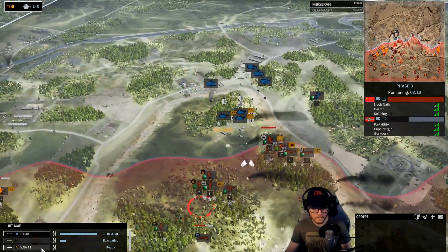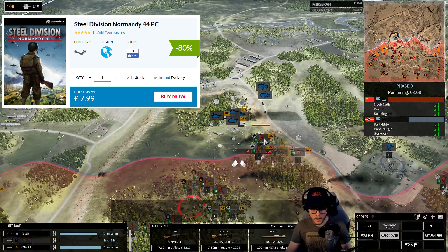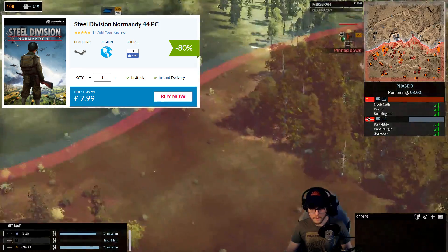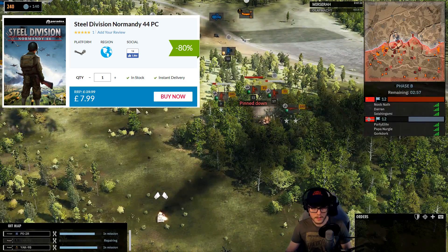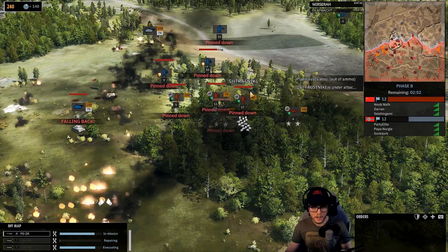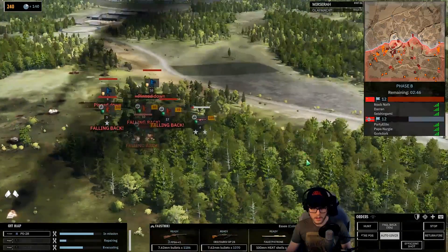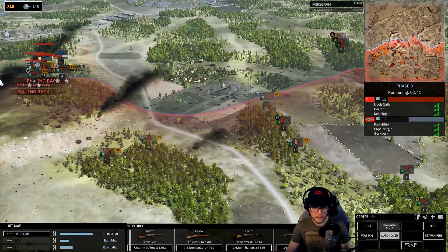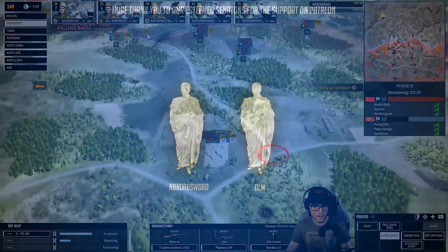My personal recommendation right now would be to pick up the first game cheap on a sale, see if you like it, and then get Steel Division 2 if you want more — that way you can even carry over some content from the first game. If you want to support my channel and get the game cheap, you can use my CDKeys affiliate link in the description; the first game is 80% off, about eight dollars. The first game has skirmish mode and a basic campaign with historical missions — multiplayer is pretty dead now, but it shares about 90% of the gameplay with Steel Division 2, so it's a good taster.